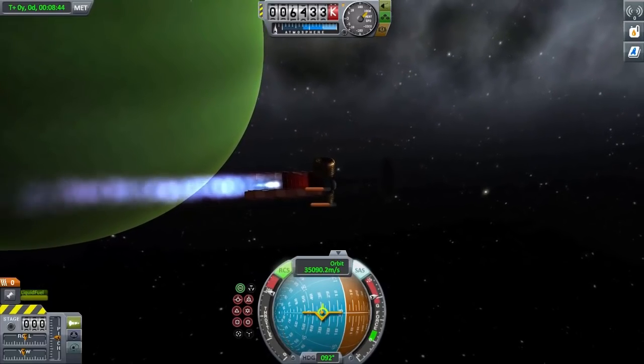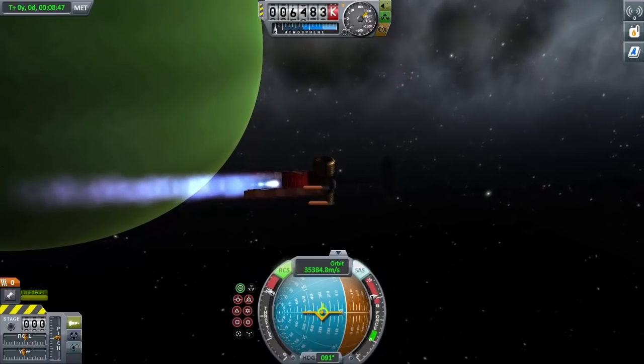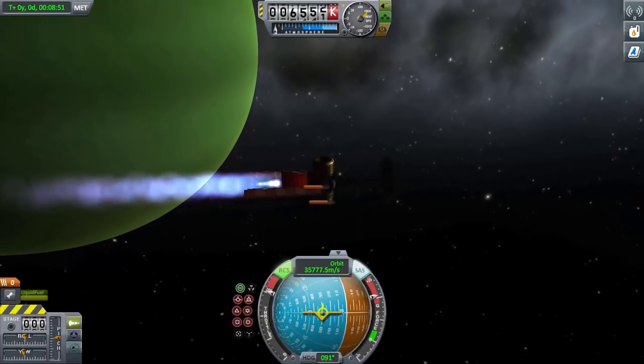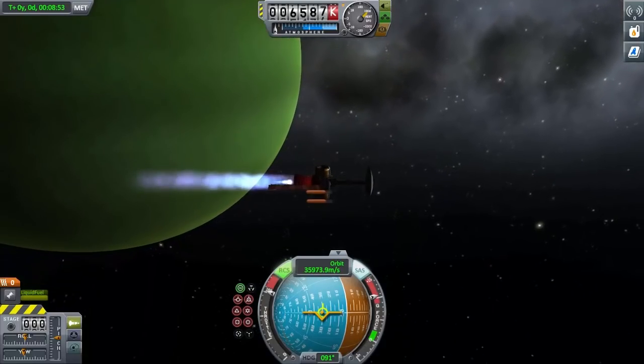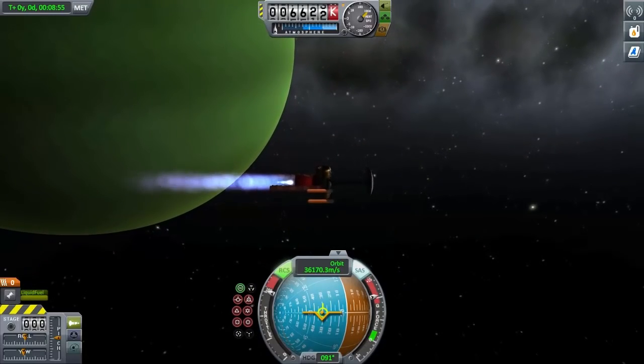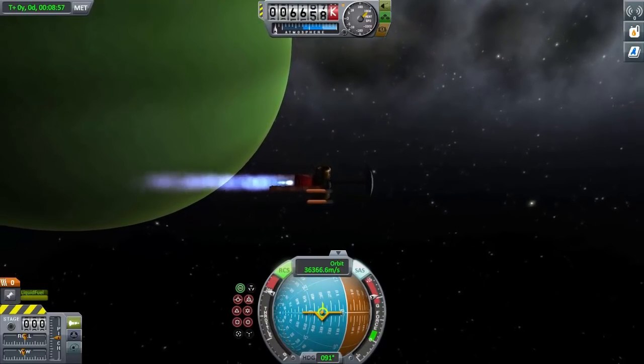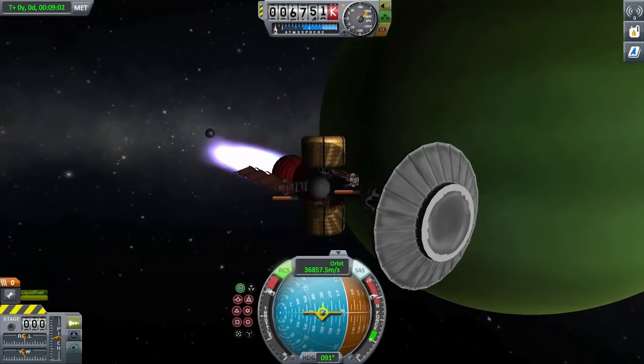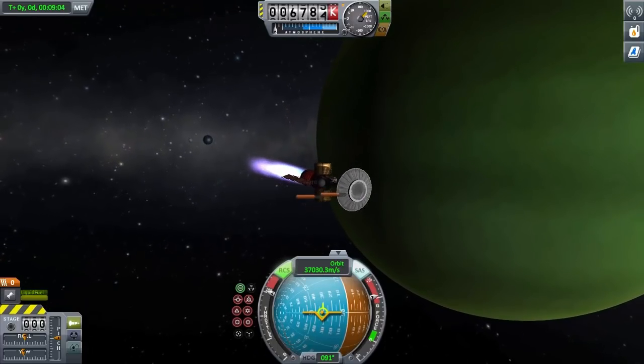If you want to get to about 70% speed of light, more than half the mass would have to be fuel. Basically the ship would just be two very large tanks, a very small spacecraft, and an engine. And it would contain a lot of antiprotons and protons.